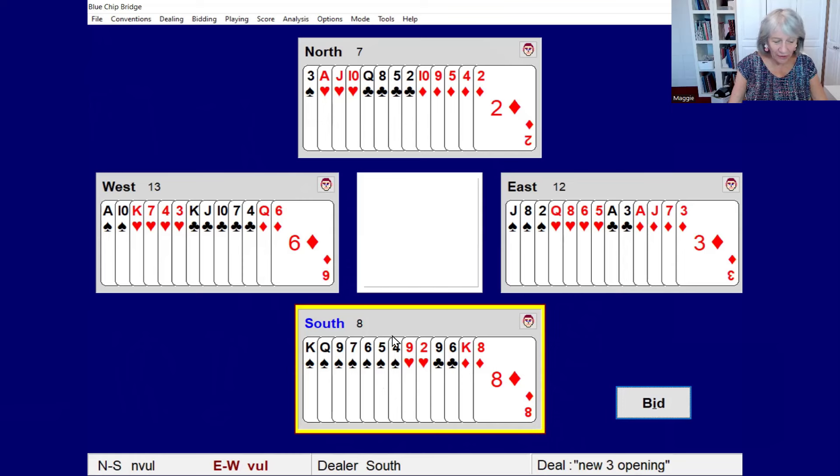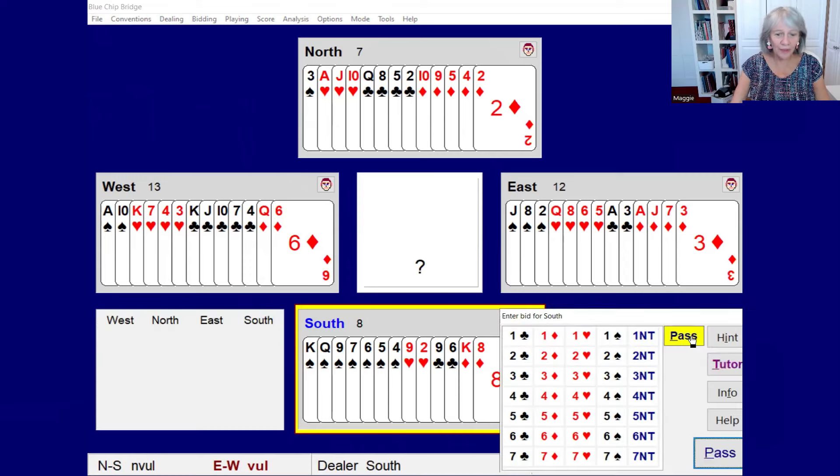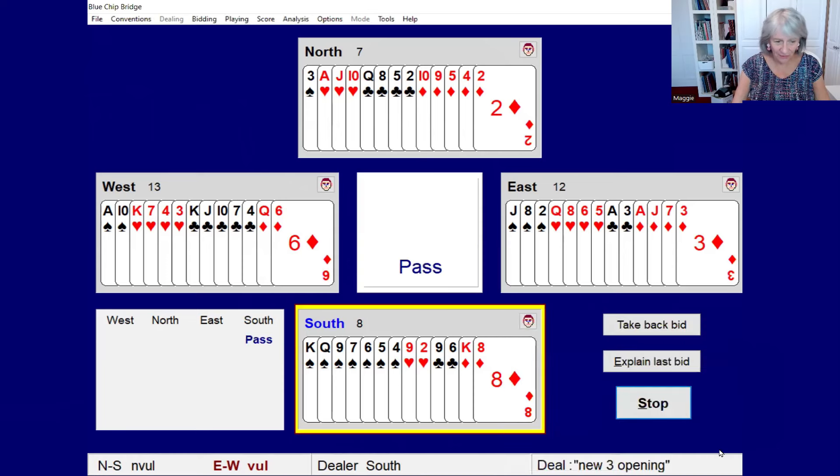South is to open the bidding here, and when you first learn bridge you're taught that you need 11 or 12 points at least in order to open the auction. Here, we're going to pass the south hand.